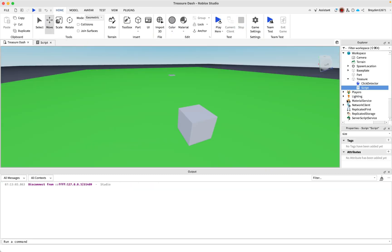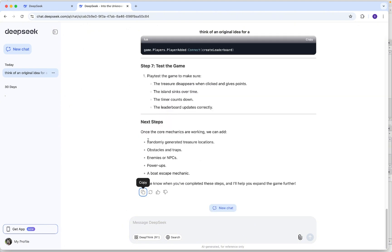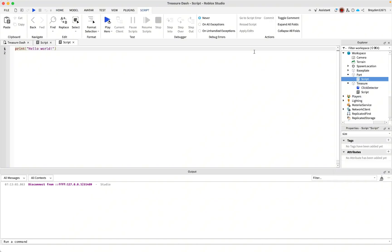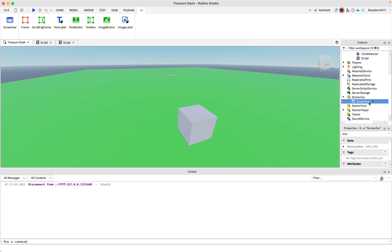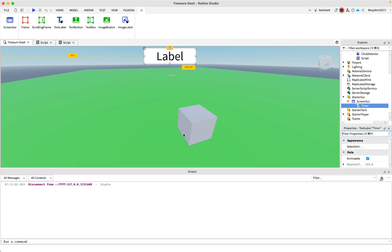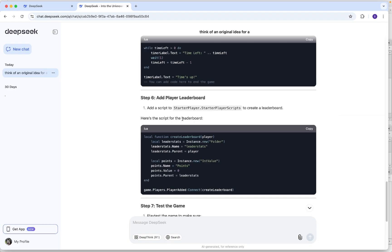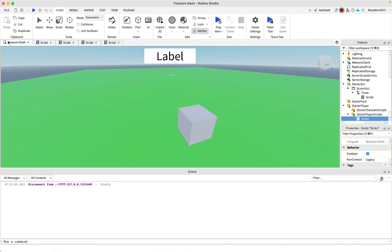Now it's working and it's even got a point system, which is pretty cool. Now I have to create the sinking island — it says to put this script inside the island part we made earlier. Now it's time to add a timer. It says add a ScreenGui, then inside it add a TextLabel and name it 'Timer'. All of these scripts are completely AI-generated. I'll paste the next script in, and it says the next step is to add the player leaderboard with a script. I'm not sure if it should be a normal or local script, but since it doesn't specify I'll use a normal script.